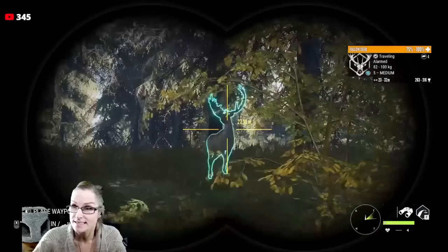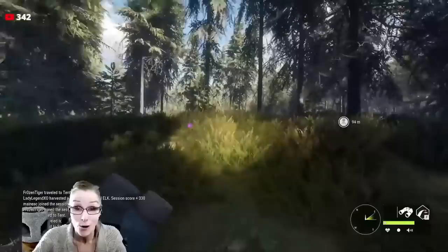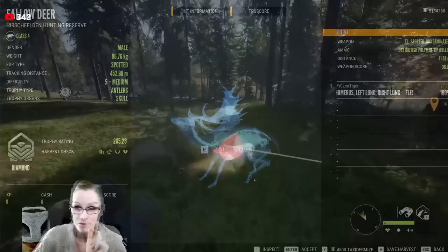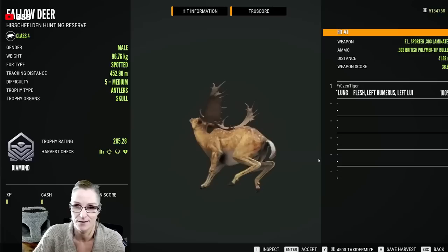Coming in at number one on our list of top five most needed great ones in Call of the Wild is the fallow deer. I am really hoping that we see fallow as the next great one — it checks all the boxes. Fallow are in Hirschfelden, which is a non-DLC map. A lot of people are thinking Eurobison may be next because a new multi-mount was introduced with Eurobison, which is what happened before other great ones were added, but I'm still hoping it's going to be fallow deer. Fallow deer are absolutely stunning creatures — just look at the antlers on this diamond fallow, and imagine those antlers way bigger with different fur types on a great one.